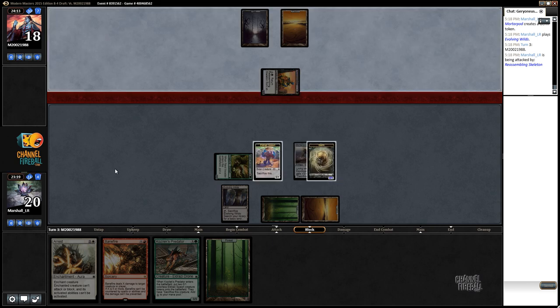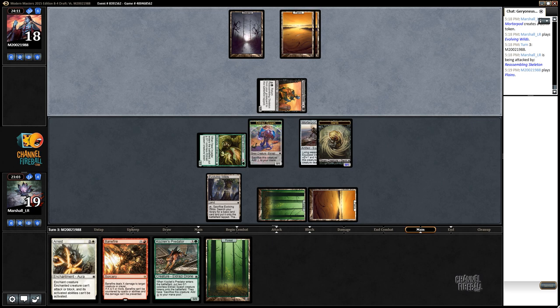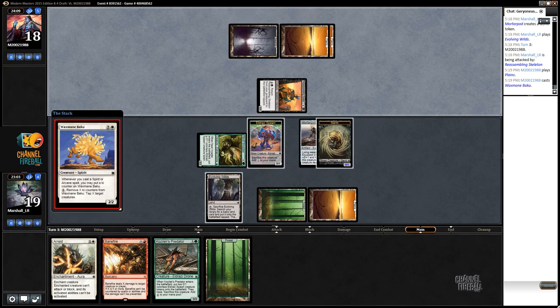This is an interesting position. It's pretty likely that our opponent is trying to play a bloodthirst card here. I'm just going to take it though - I've got a Bane Fire coming if I really want it. It's just a Wax Main Baku, sure.